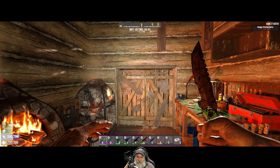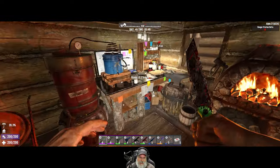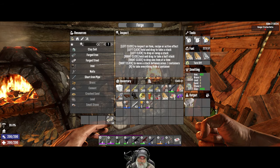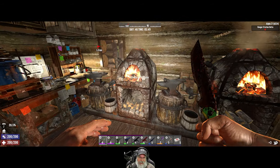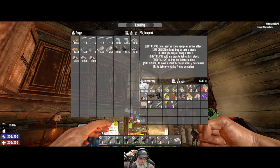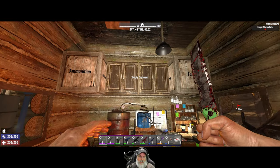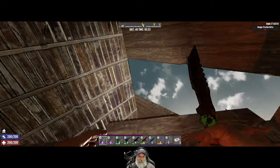Welcome back everybody to Seven Days to Die Alpha 21. I'm an old guy gaming and this is the Apocalypse Ranger series. I spent the rest of yesterday and all night just mining like crazy. As you can see, I've got two forges going here now — they're smelting clay and iron and working on steel for the next horde night, which is coming up really quick. I've got one full stack of steel and another half stack, but we've got a lot more to do.